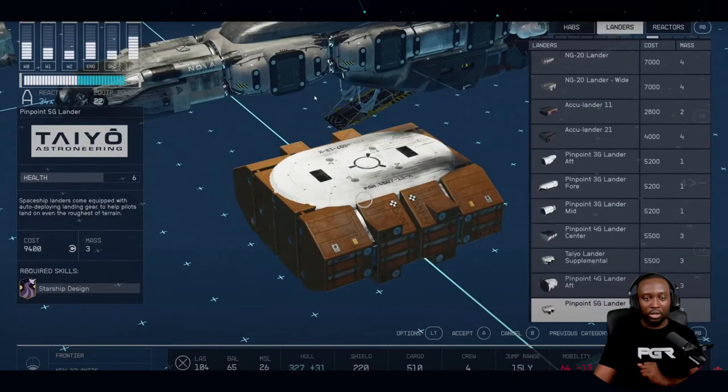All of these are individual pieces. This looks like a lander — and as you can see there are multiple lander options here, so I'm guessing these are different landing gear choices.